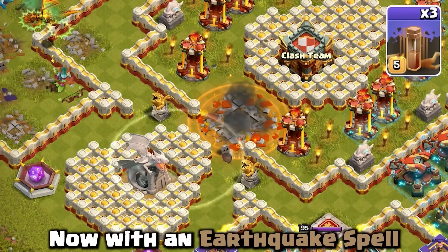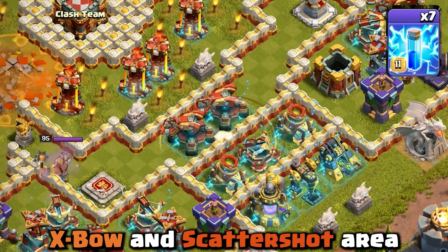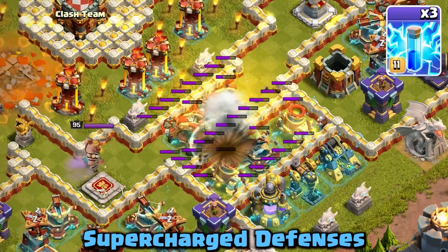Now with an Earthquake spell, place it on top of the X-Bow and Scattershot area, and use 4 Lightning spells on this bottom section as well, because these are supercharged defenses.